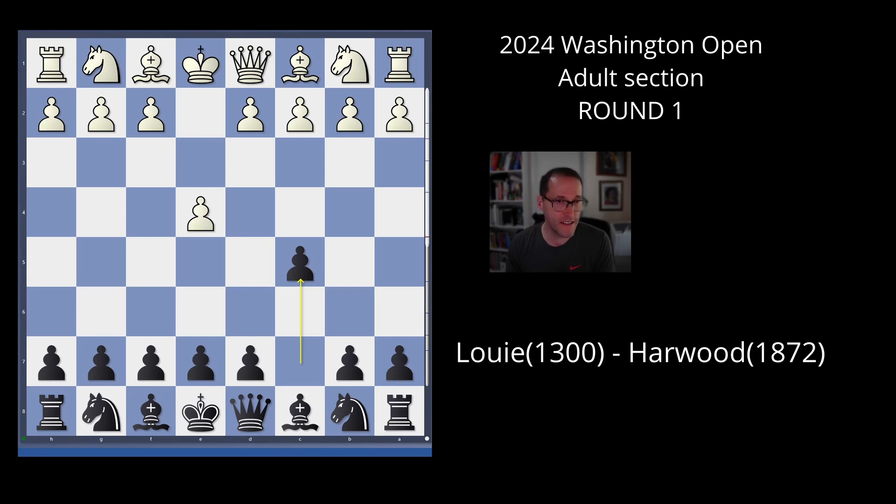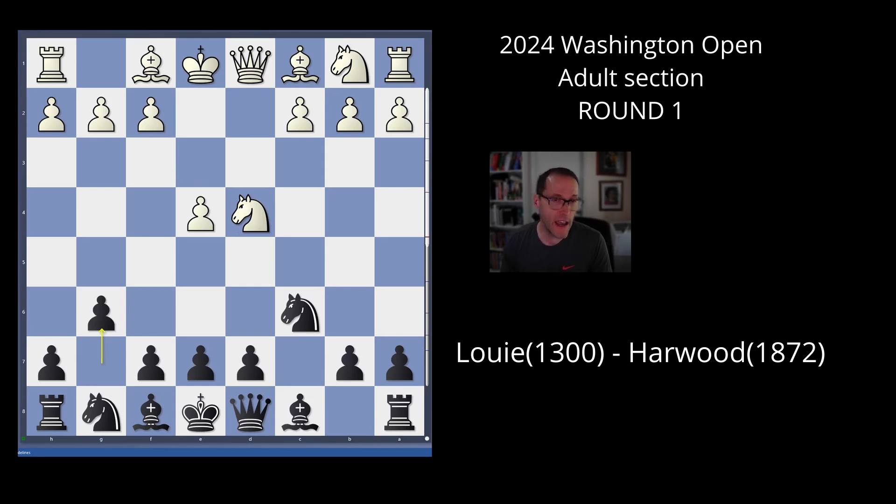The game starts in the Sicilian defense. I play the traditional G6, which is the accelerated dragon. My opponent is rated 1300 and he's been playing a very long time. He's very good at defensive chess. Often when you're paired with a lower rated player, they go into defensive mode — they are happy to trade and just be very solid. This is a lot of how this game transpires, as you'll see.